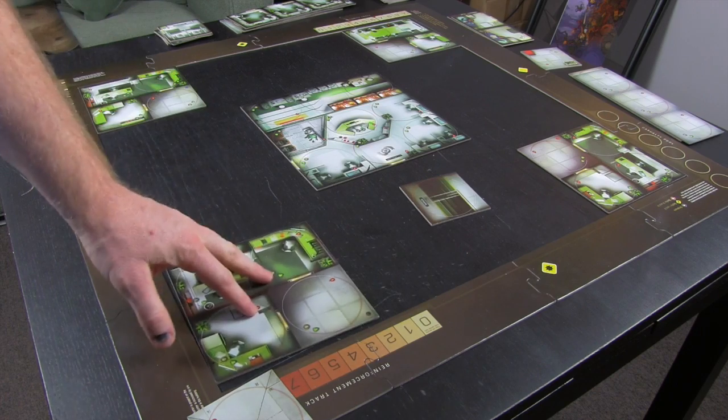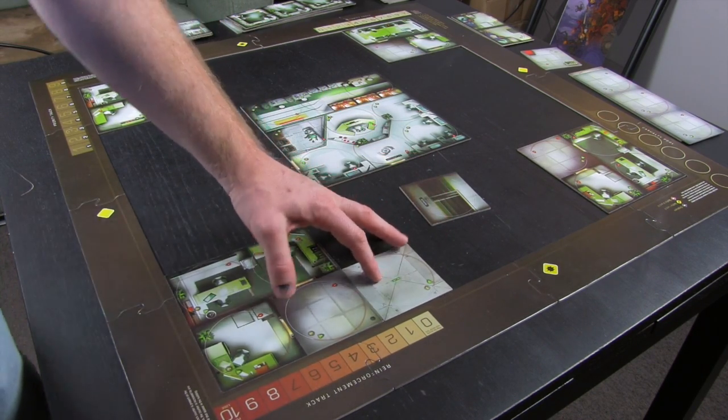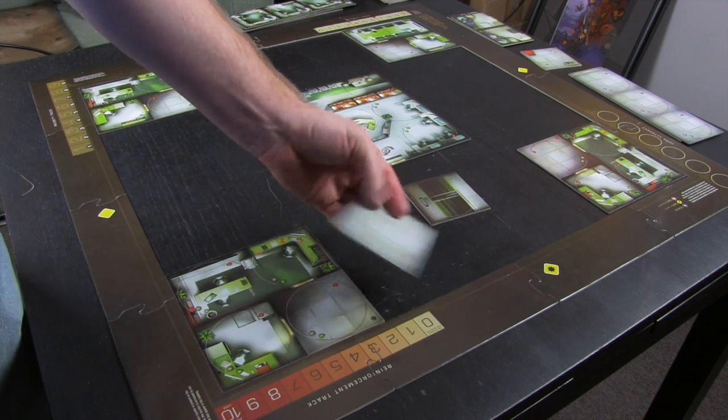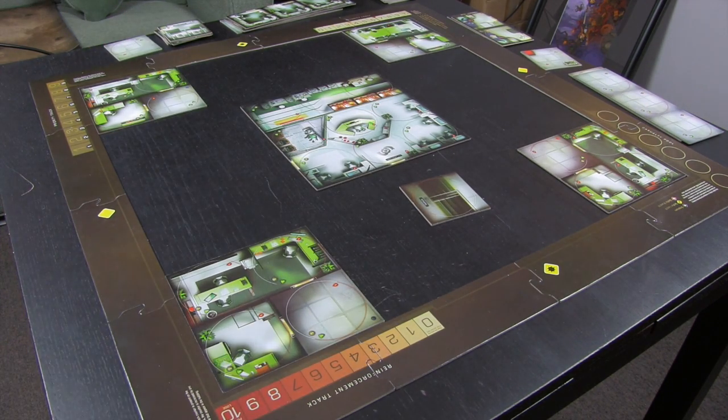You could set it up mixing tile sides, but I just prefer the aesthetic where it's all the same hallway design. The next thing to set up - in this case we know we need an entrance, so we're going to put the entrance in.